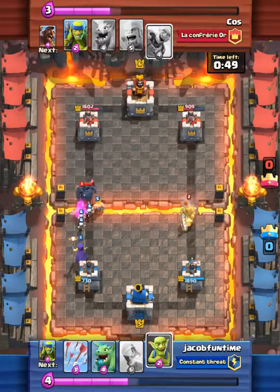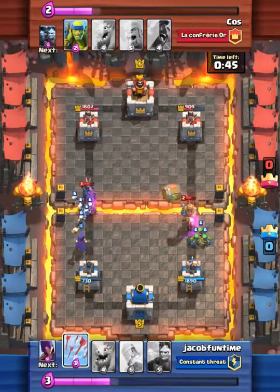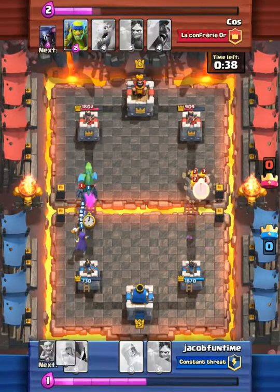Instead of dropping on the right side with his prince, I actually think witches are better against giant P.E.K.K.A. than barbarians, because they have skeletons so they can take it out better.